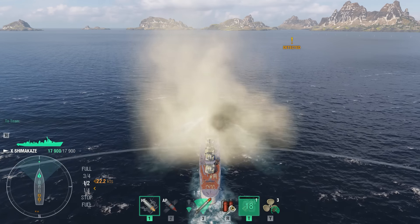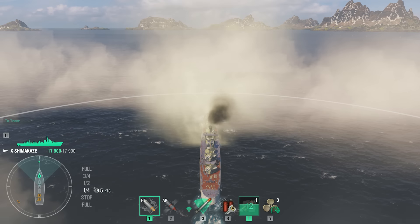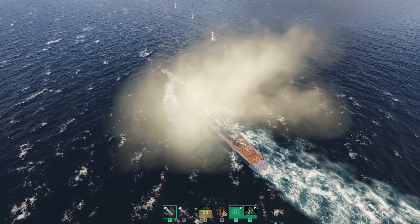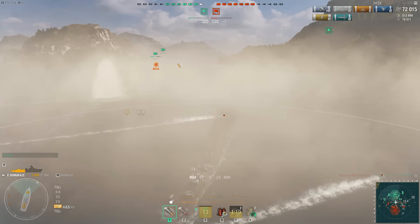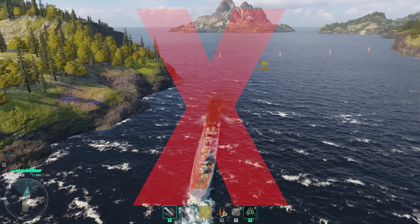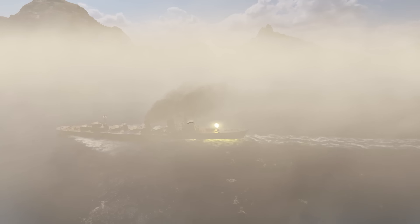To avoid losing concealment, travel at a quarter speed. However, the area of the smoke screen laid at this speed will be less than that of one you would otherwise create while travelling at full speed. Before heading into battle, analyze the composition of the enemy team. If there are many cruisers with radar or destroyers with hydroacoustic search, you should be very careful when capturing key areas. Don't activate Smoke Generator at the beginning of the battle as soon as you arrive at a key area, because it's highly probable that an enemy destroyer will immediately launch torpedoes towards the smoke in response. Remember that while inside a smoke screen, your ship is blind, and you won't be able to spot enemies for your allies. Don't activate Smoke Generator if you've been detected by radar or hydroacoustic search, because a smoke screen won't hide you from these.